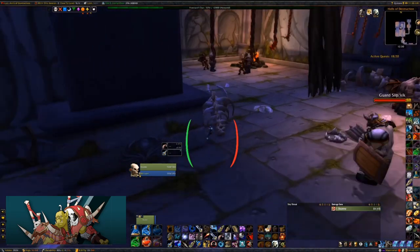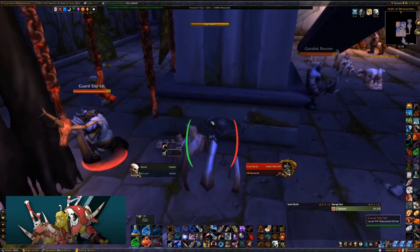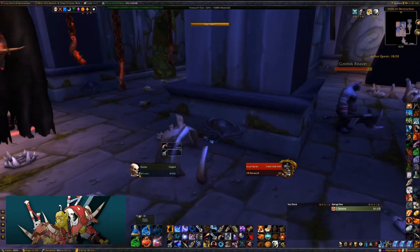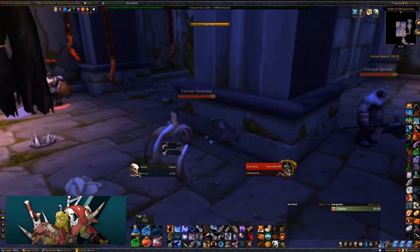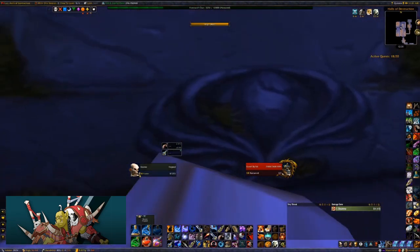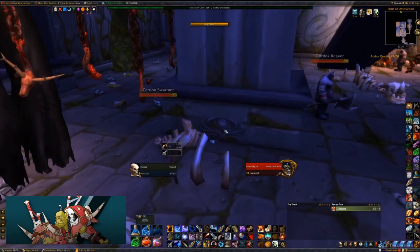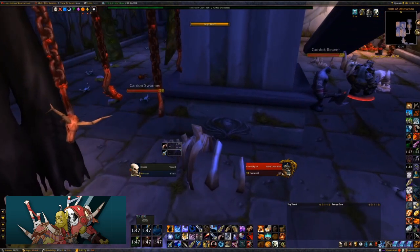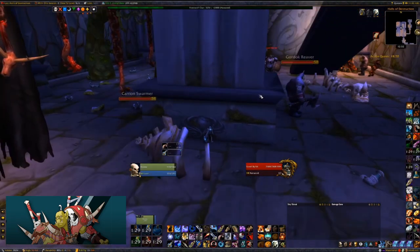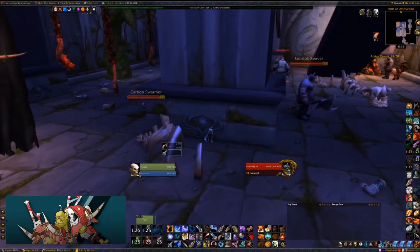I'm going to go right to the corner, aggro him. Do not feign death as soon as you aggro him because sometimes he'll charge, and if you feign death when he charges it'll get batched - use your feign death and you'll wipe right here. I'm going to lay here and when he goes around the corner I'm going to pop back up and get my feign death cooldown going because I have enough time for him to do his whole circuit and then feign death again if needed.